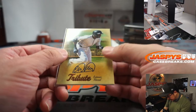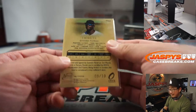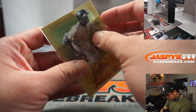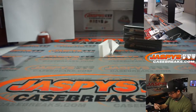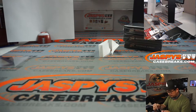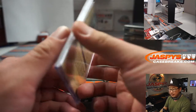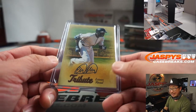The autograph is going to be Estevan Floreal, Yankees, nine out of ten on this one. They also use weird penny sleeves here which don't protect the right side, so we're going to replace that. The Wander Franco and Estevan Floreal, both AL East, both for Israel.